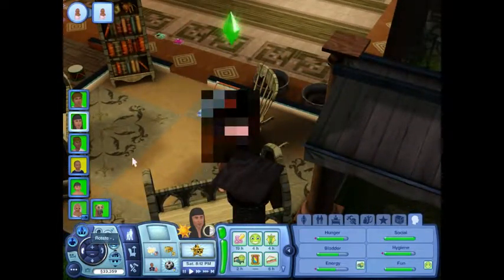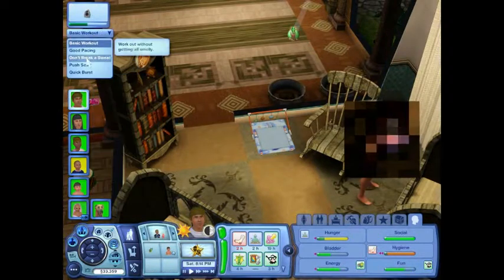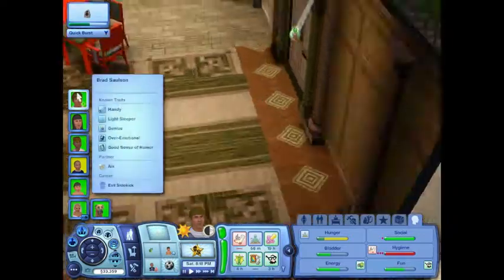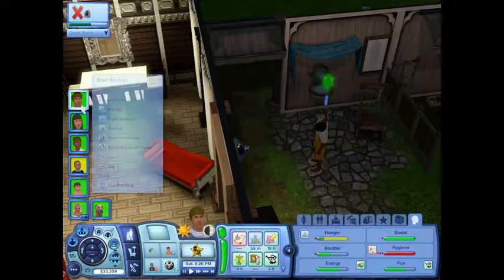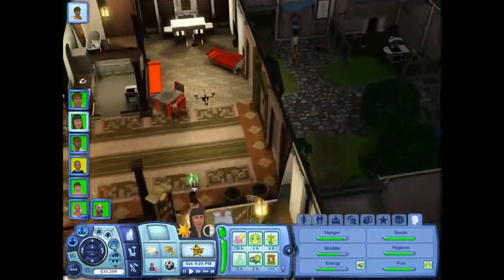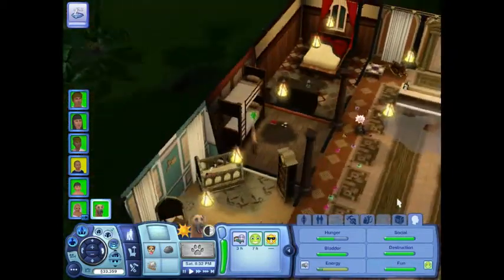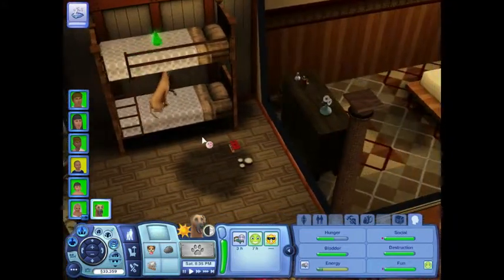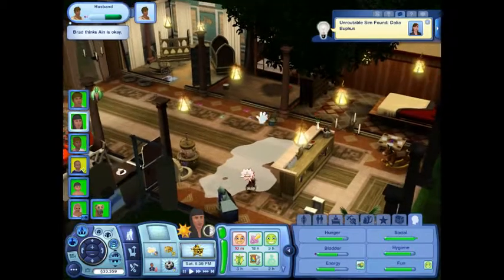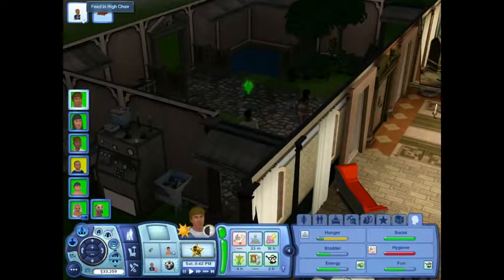I gotta make these guys have another baby — doesn't Brad have to work soon? He wanted to do a strength workout. I love WooHooer for this because they're adults; we don't have to flirt all the time. Hurry up and make babies — that is your goal in this game. They added a dog, which I had no control over. I sincerely hope you're not getting echoes from all the sounds. There's a baby who's hungry, but mom and dad are busy right now.